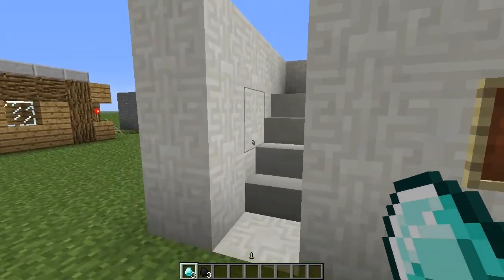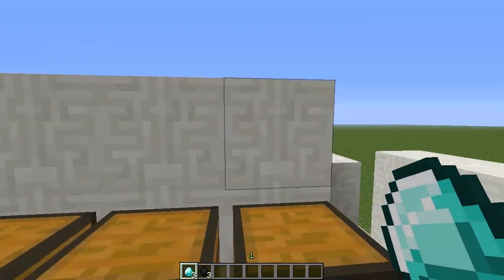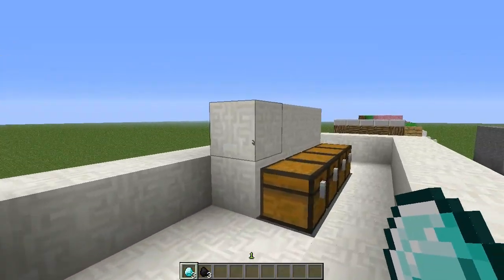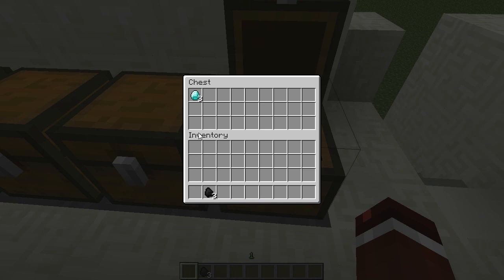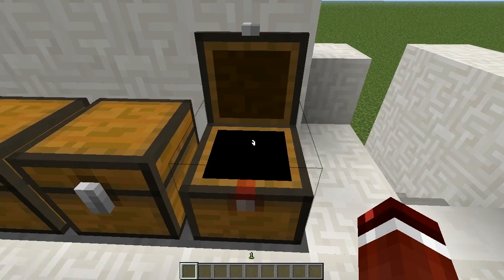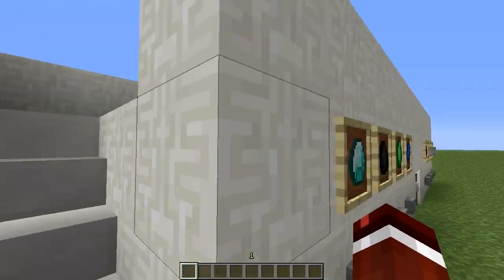Now there is a little refilling system on this, so you can easily refill it, and you can put some item frames here, but I just happen to haven't done that. So this one here is the diamonds, and then here we have the coal, and that is slowly going to go down. That was a trapped chest, and that's why you didn't see it get drained there.